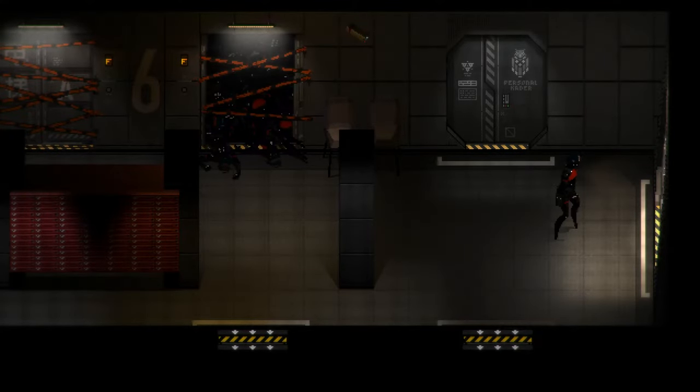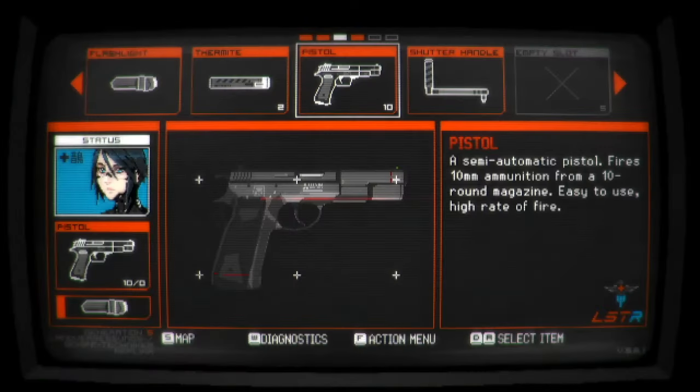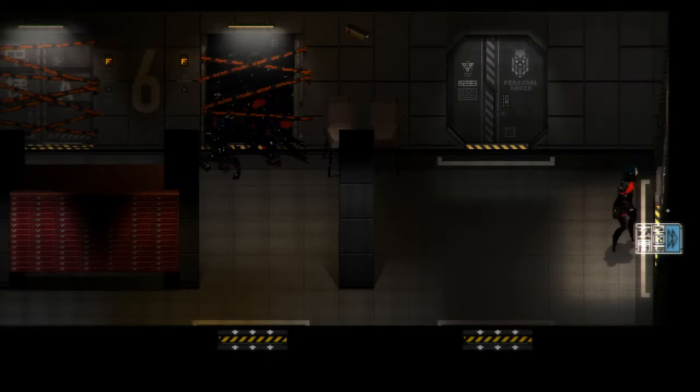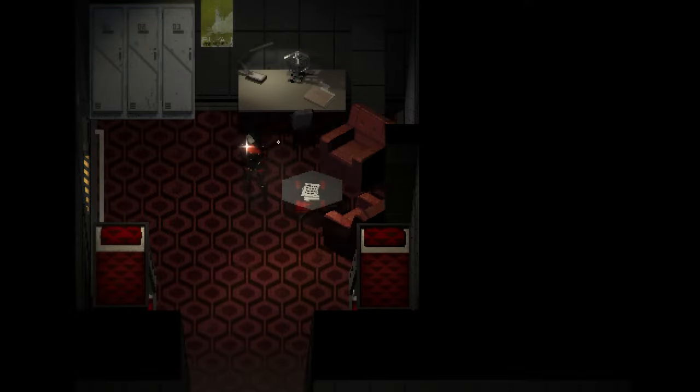Welcome back to Signalis. We just got the flashlight module and we also have the shutter handle. So for now let's use the flashlight to go into the dark rooms I was never able to explore properly before.